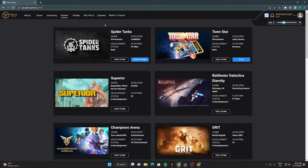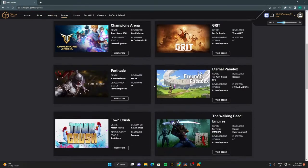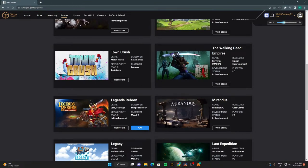Welcome to the basic guide of how to play Legends Reborn. If you haven't already, you'll need to create an account with Gala Games. Go to the Gala Games website, create an account, and then scroll down to Legends Reborn and install the game.